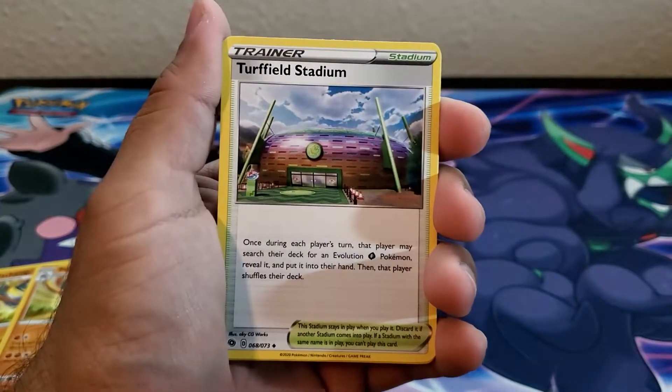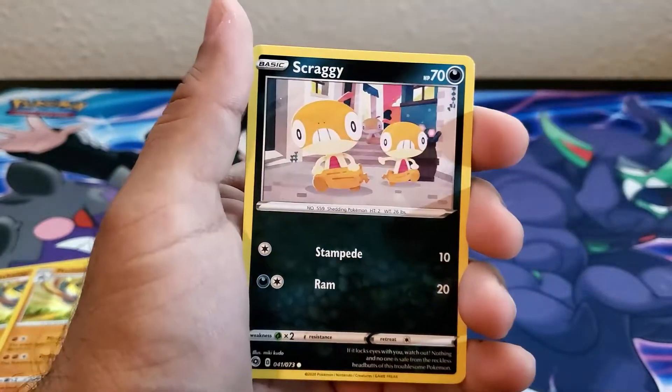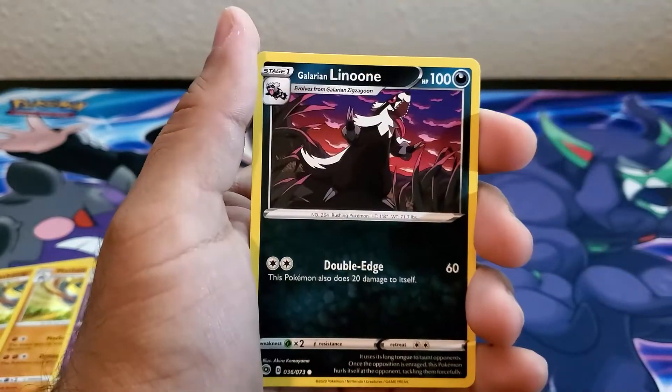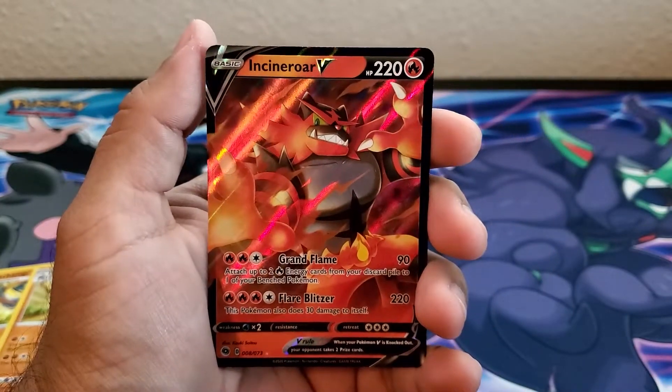Sixth pack: Energy, Trainer, Hop, Beedrill, Zigzagoon, Scraggy, Rockruff, Vulpix — there we go — Ana, and Incineroar V!